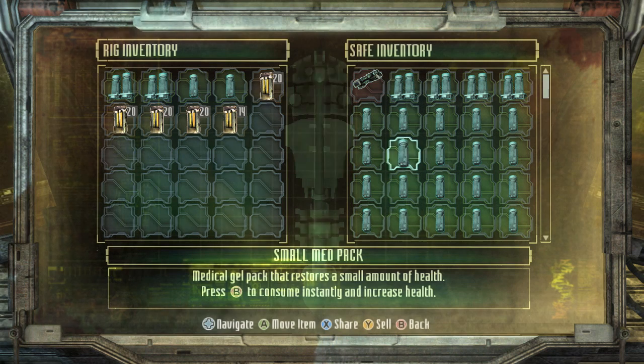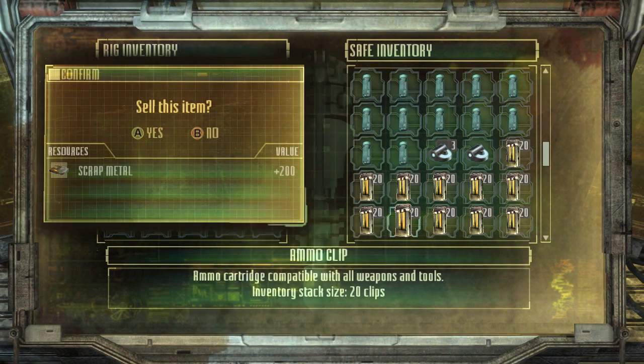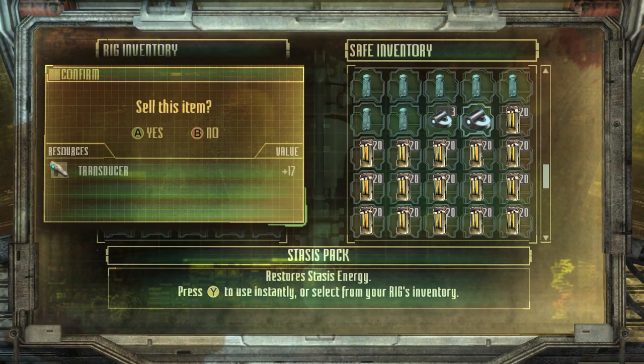You should sell a lot — you get gel for it. These items are meant to be used to construct other things or make more health packs, but if you want to you can assemble these into scrap metal. Scrap metal is used to upgrade your suit and other things; it's pretty universal. And then stasis items turn into transducer stuff, which is good for upgrading your stasis.